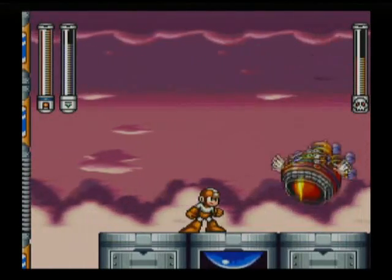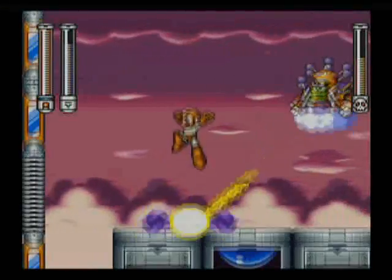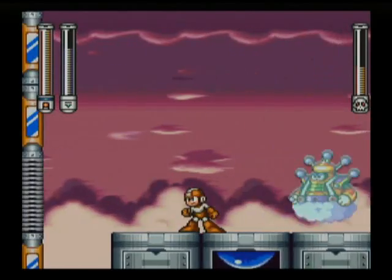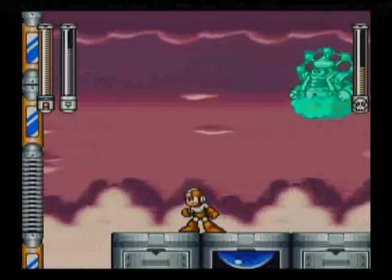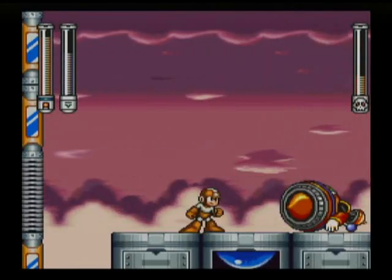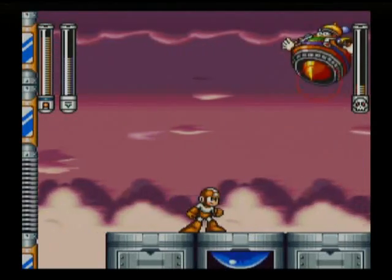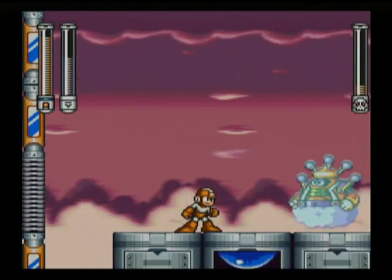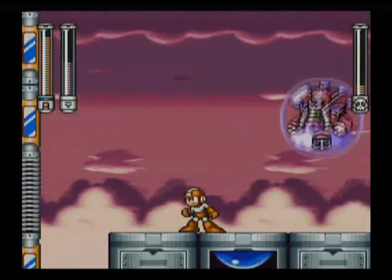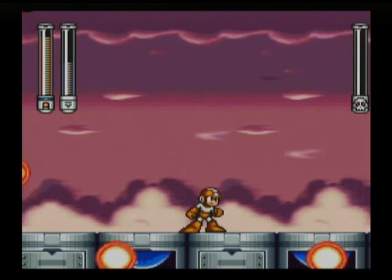This is also the first Mega Man that has an X-style boss fighting system, where whenever you hit a boss with their weakness, they will always counter attack with exactly the same attack, making the boss fight somewhat repetitive because you just have to learn how to dodge one attack. One more hit and you're going down — loot! We defeated Cloud Man.